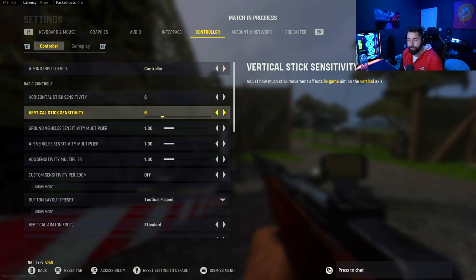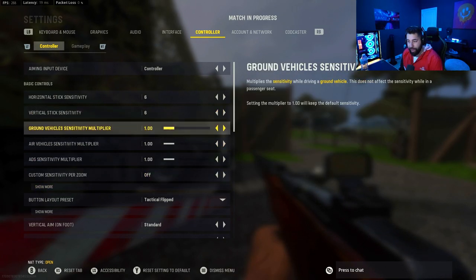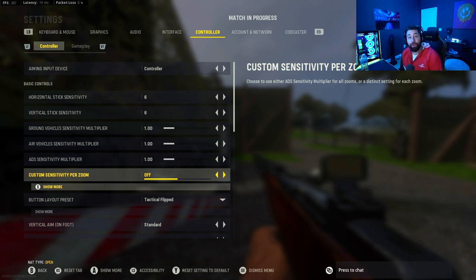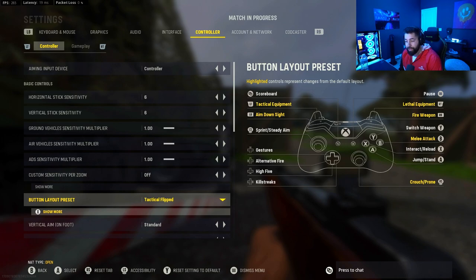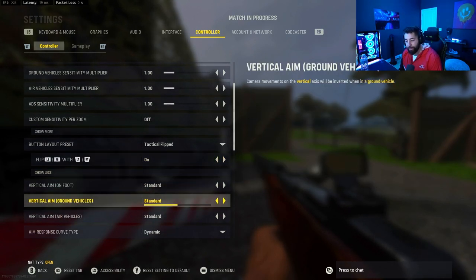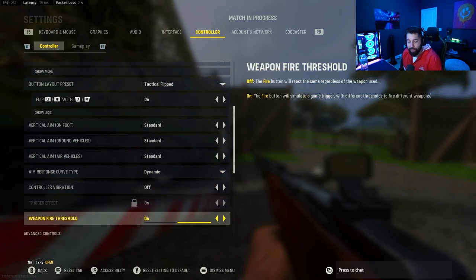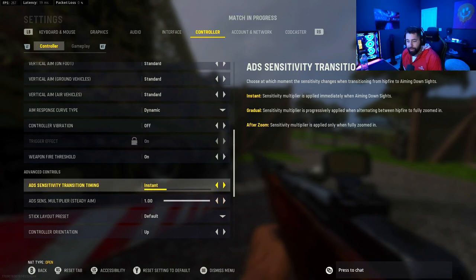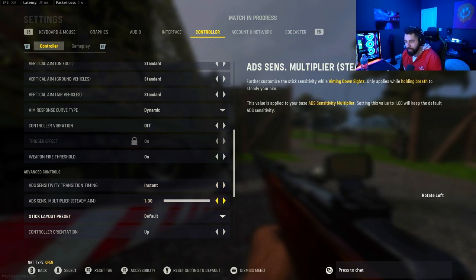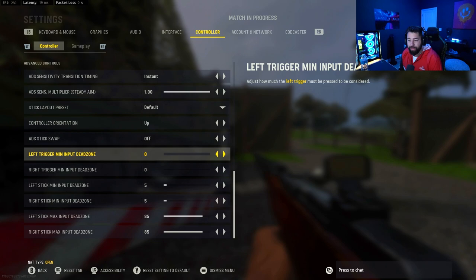I play on 6-6 sensitivity at 1.0, which just works best for me. A good way to find your sensitivity is to start really high — like 10-10 — then go down and see what you like in public matches. Button layout preset I play tactical flip. I play on dynamic movement; most pro players do and I just find it better. ADS sensitivity transition timing I have on instant.